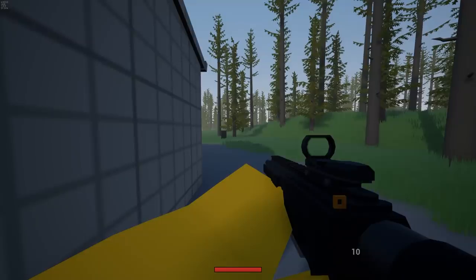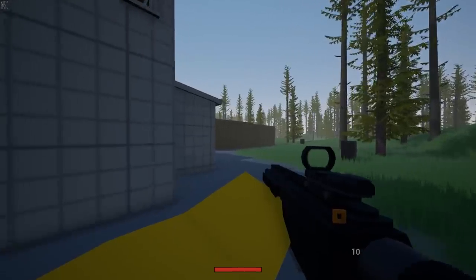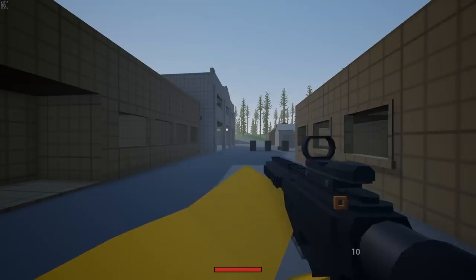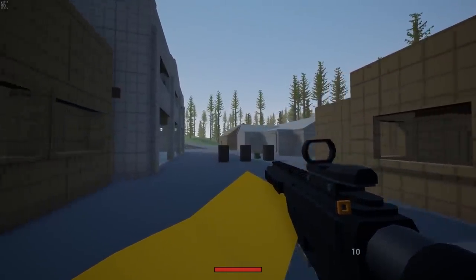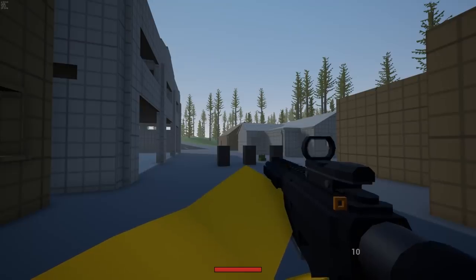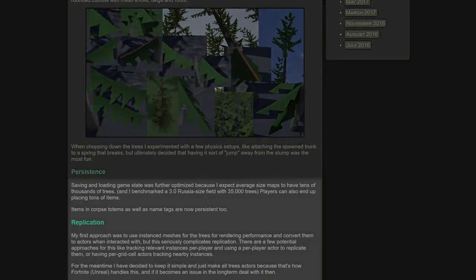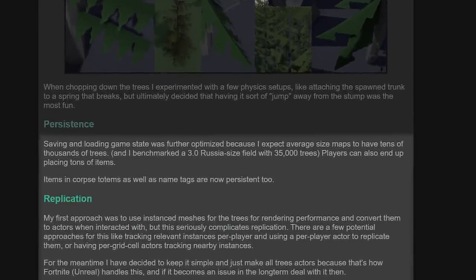I want to end on optimization, because there was a pretty interesting section about it in the devlog. It looks like Unturned will now finally be able to handle a lot more objects. If there's a lot of items placed in the same area, it greatly decreases FPS and causes a lot of lag, and a complex map with a ton of objects and trees makes it even worse. Nelson tested a large size map with 35,000 trees and didn't run into any performance issues, which is pretty nice.